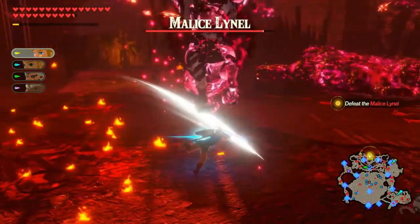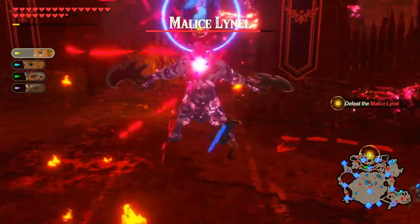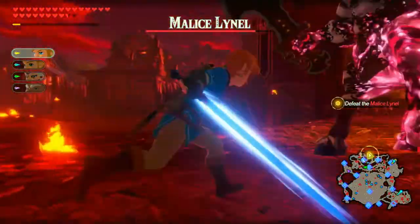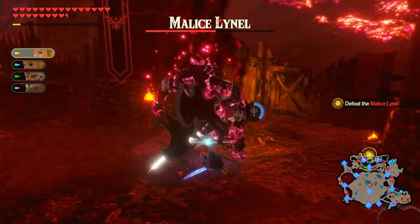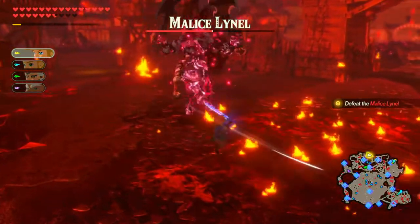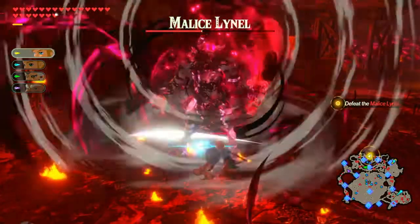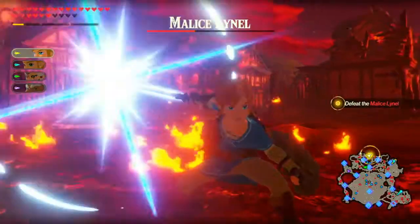Ow. Bomb. Bomb. Okay, almost there. Weak Point smash. There we go. Also, my Master Sword is glowing. I think that means I do more damage to it. Possibly. Let's Weak Point... no, Fly Rush, that one. My Master Sword is super effective against Malice creatures. Oh my goodness, Fly Rush. Very nice. And we play Smash.